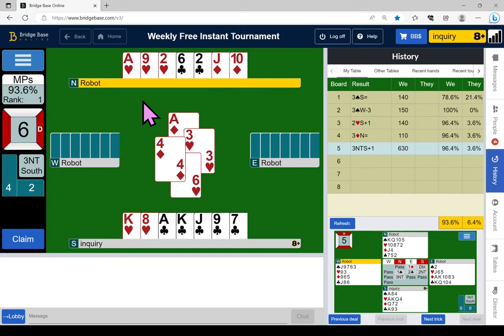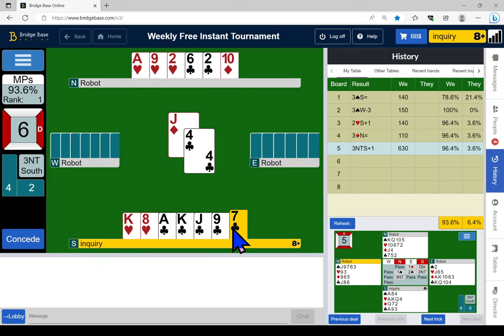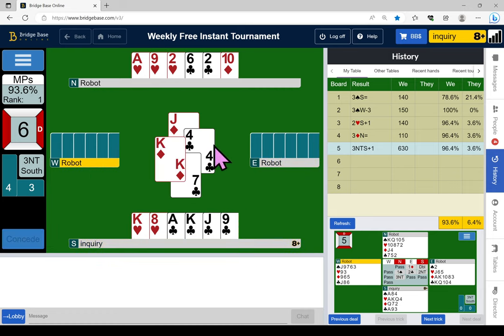What happens if I take the club finesse and it loses? West would win the queen of clubs, win the king of diamonds, win the nine of spades. The club finesse only gains when I can run all my club tricks — I would need the queen-ten doubleton. I think I'm just taking my nine tricks. I'm going to give him a spade; he's going to cash his nine of diamonds and nine of spades. I'll throw a club away here, throw another club next time I get a diamond, and throw a club away on his spade.